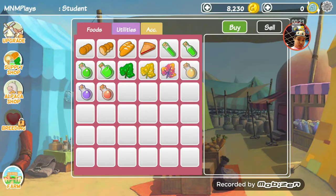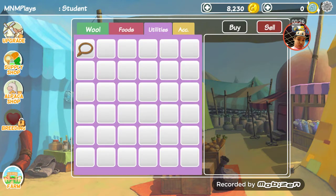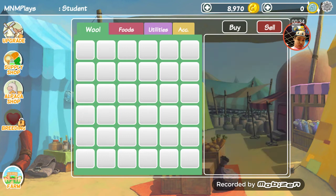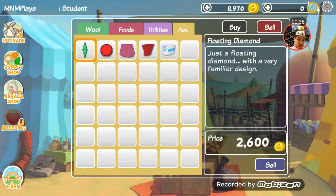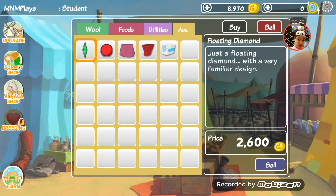Yeah guys, we upgraded our alpacas all up to level 10. We still — hold up, let me sell this. Let's see, alright, hold up — sell all wool. I might have to sell all these other items also. I'm probably not going to use them.